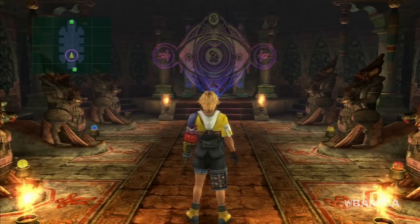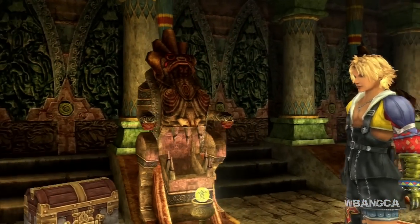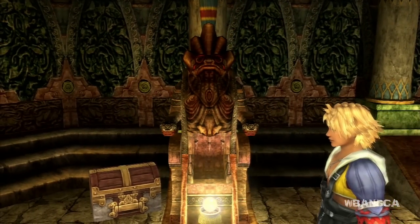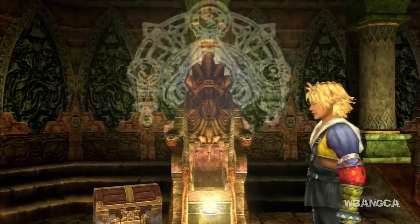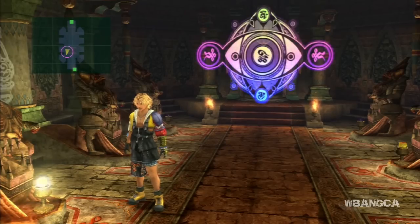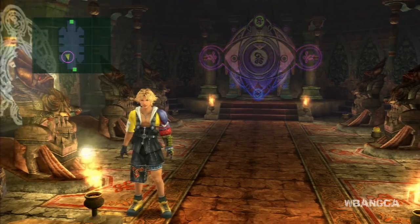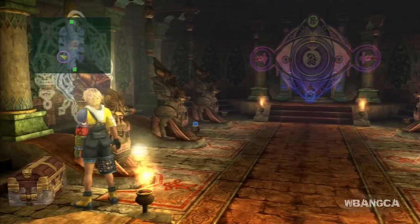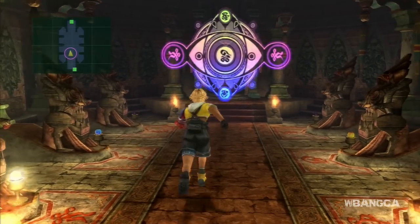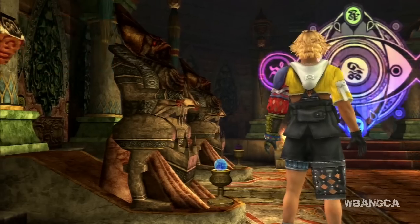There's a bunch of statues here and it's all based on the destruction sphere that you have. Once you go close to them it lights up. The one we just lit up is Zanarkand — so if you're missing something here, that's Zanarkand. You can grab the box if you want but we'll grab it later.